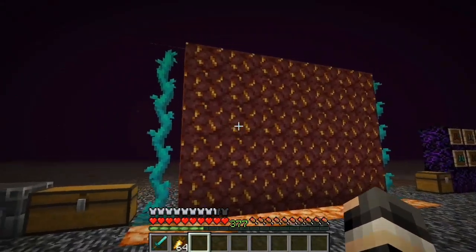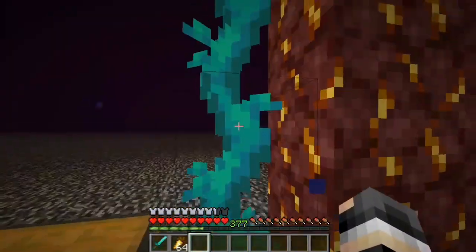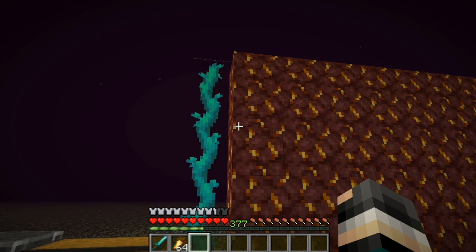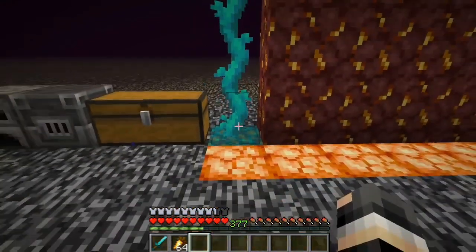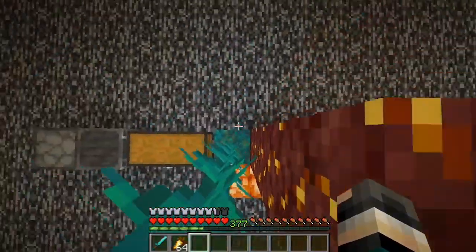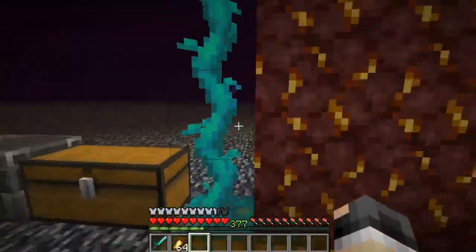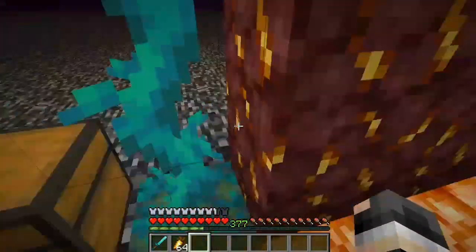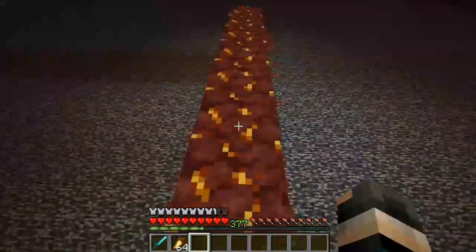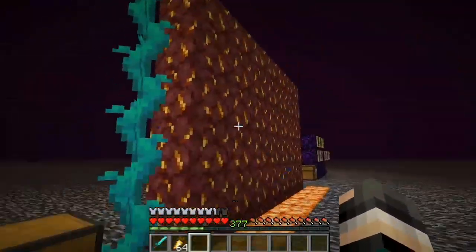The new twisting vines work differently from the crimson or weeping vines, which grow downward. The twisting vines actually grow upwards, and you can climb them. That's a great new feature. You can find them with the warped stems biome, I think — I'll try that in a bit.